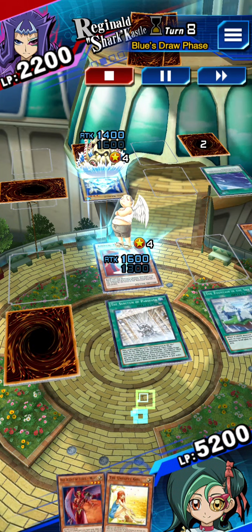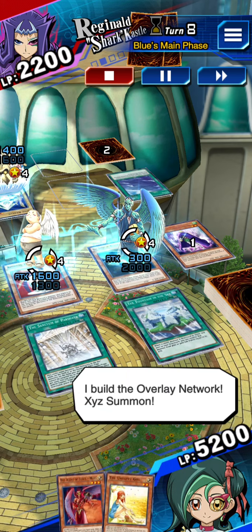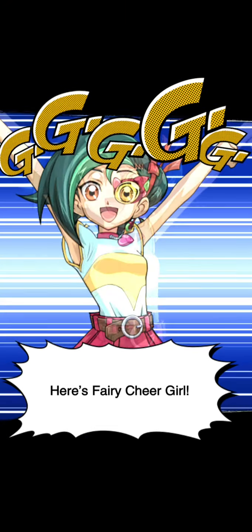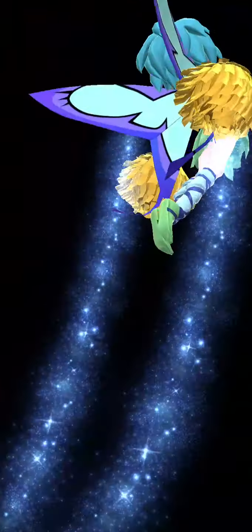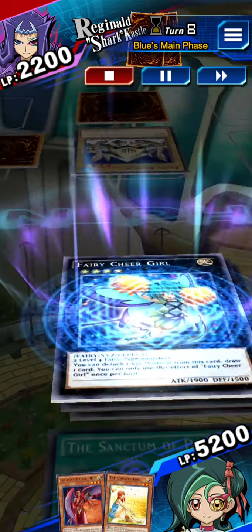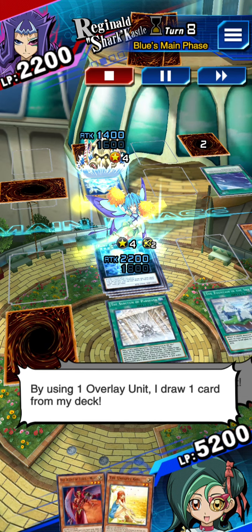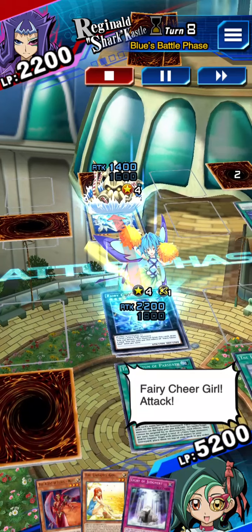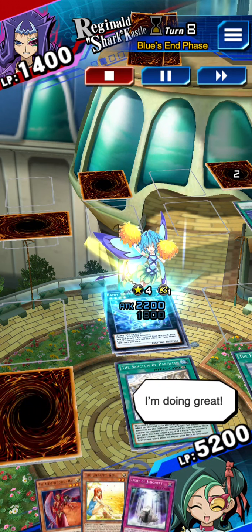My turn. I draw. Here comes the agent of wisdom, Mercury. I build the overlay network. Xyz summon. Here's Fairy Cheer Girl. I activate Fairy Cheer Girl's effect. By using one overlay unit, I draw one card from my deck. I'm doing great. I end my turn.